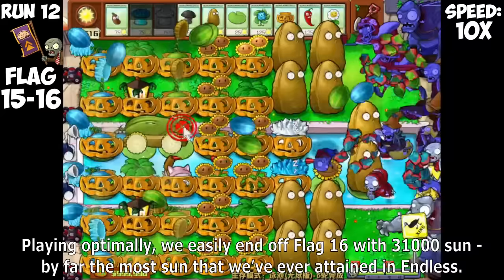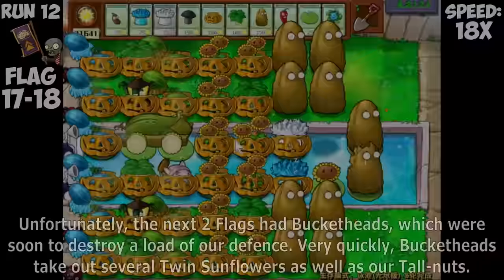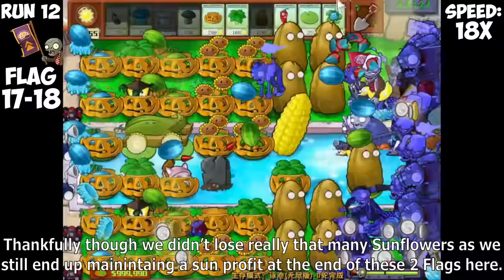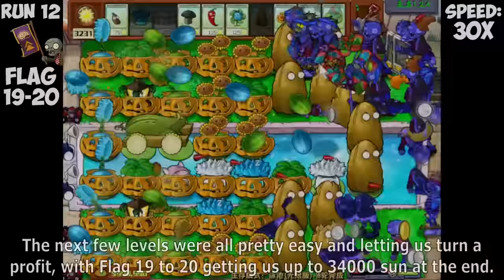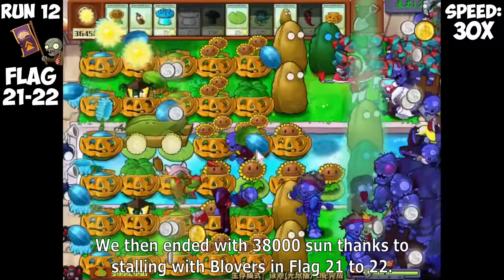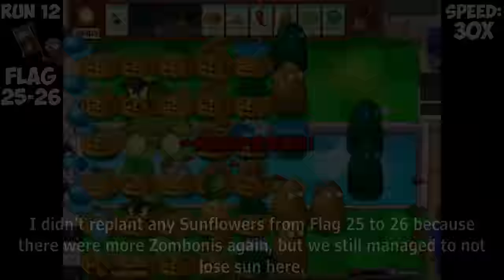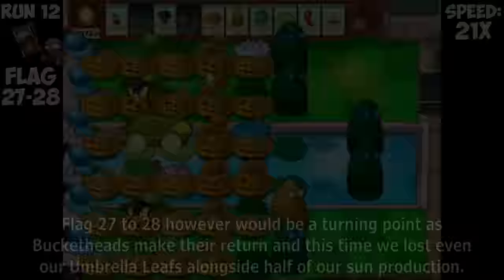Playing optimally, we easily end off flag 16 with 31,000 Sun — by far the most Sun we've ever attained in Endless. Unfortunately, the next two flags are Bucketheads, soon to destroy a load of our defense. Very quickly, Bucketheads take out several Twin Sunflowers as well as our Tallnuts. Thankfully, we didn't lose really that many Sunflowers as we still ended up maintaining a Sun Profit at the end of these two flags. The next few levels were all pretty easy, letting us turn a profit, with flag 19 to 20 getting us up to 34,000 Sun, and flag 21 to 22 getting us up to 38,000 Sun.